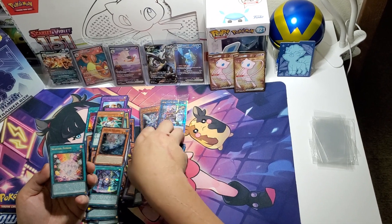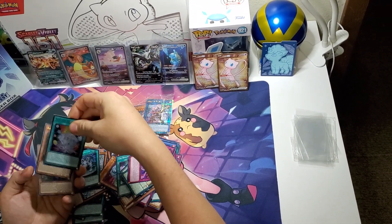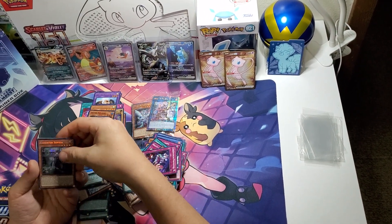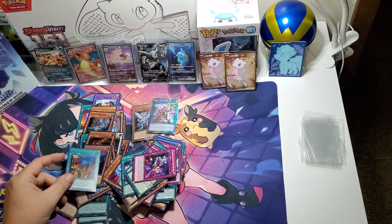Okay, Scatter Fusion — nice! Use that. Everything's all over the place here — Blackwing, Exosister, and they're in the calcium for the final.